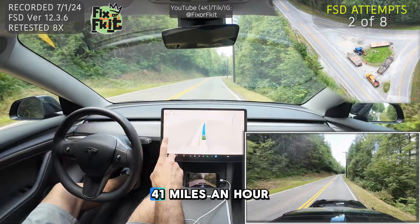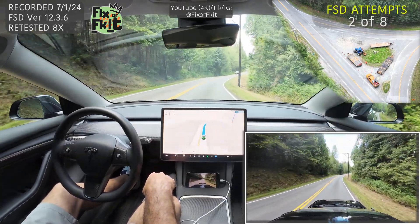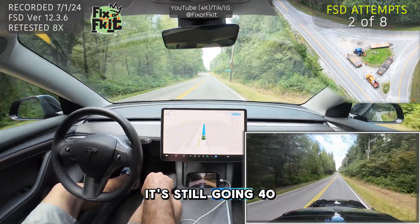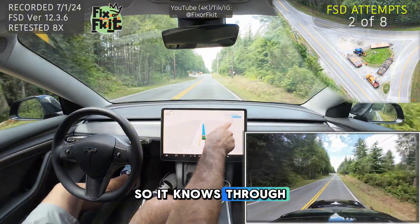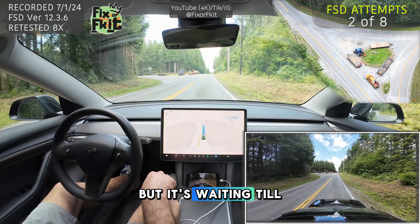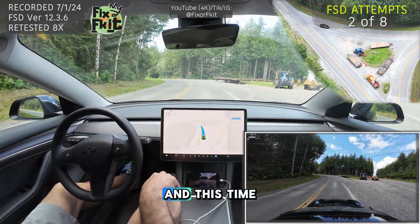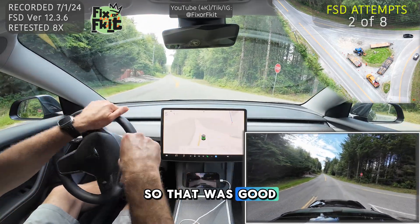So it's going 41 miles an hour, the turn's coming up in 0.1 miles. And here we are, it's still going 40. So it knows through the navigation I said that it should be making a left turn, but it's waiting until the last second. No blinker, and this time it actually made the left turn without hitting the median. So that was good.